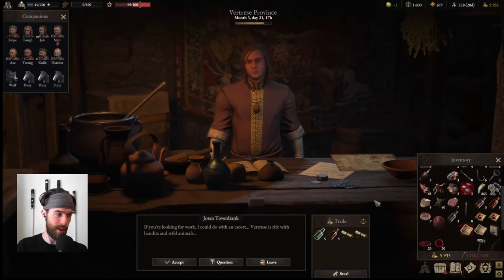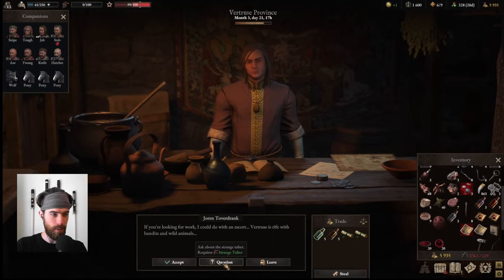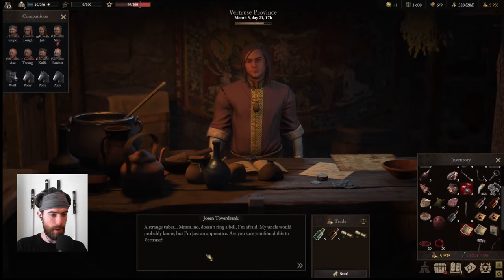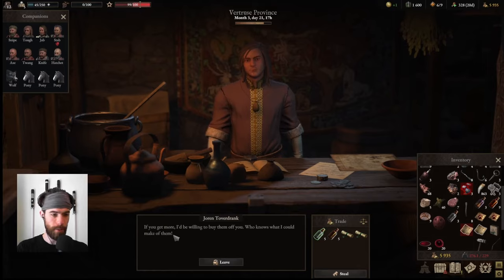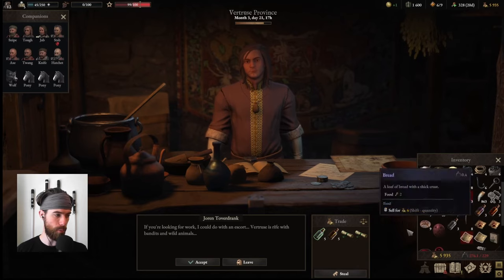The strange tuber can be picked up in multiple locations among the dead vineyards of Vertrus — the folds in its skin are reminiscent of a human face. The apothecary apprentice has no idea what it is, saying his uncle would probably know, but he's willing to buy them off us, believing they could be valuable. We accept his quest to escort him and gain the apothecary's meeting place.